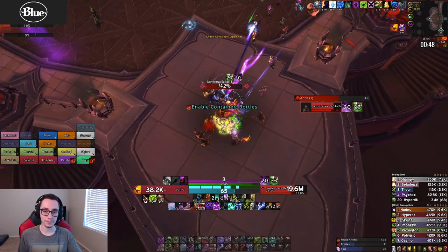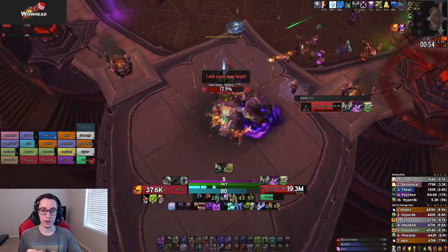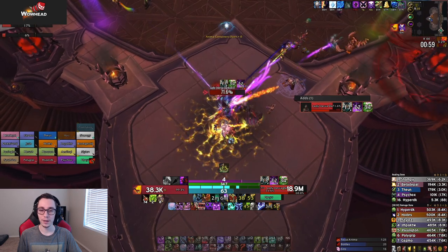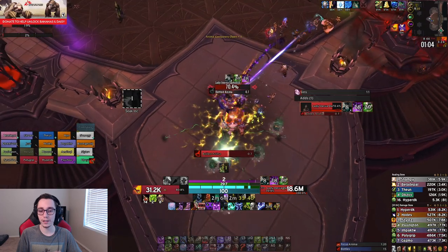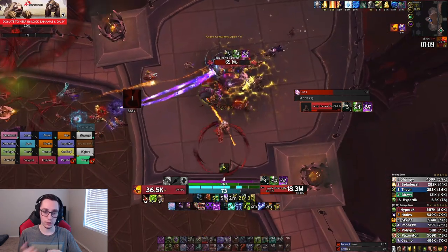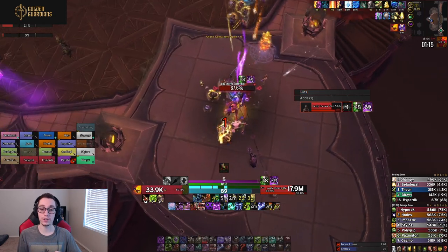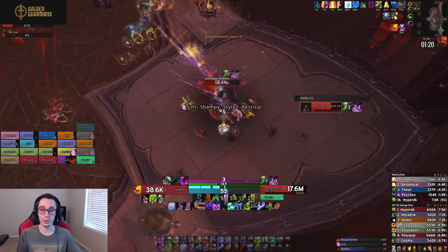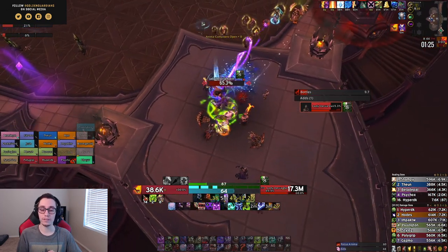Here we get the first wave of adds, so everyone presses their immunities. Normally these would have spawned, but this was one of the first times we actually skipped the first wave because we had so much DPS. If you push the boss fast enough, the first wave of adds gets delayed. That is why I used Unholy Blight and Dark Transformation right there — normally you wait until the adds spawn, but if you skip them you press those buttons anyway to have them ready for what would normally be the second wave.